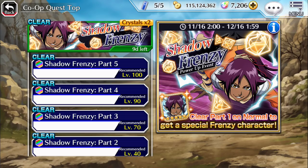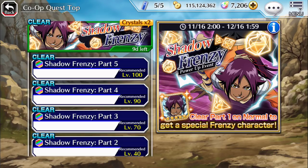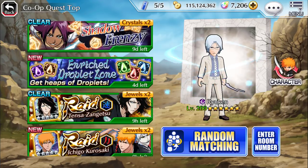Frenzy characters as characters themselves are relatively bad — they're literally meant to be soul traits. They're usable and they're pretty cool, but I highly advise that you use them only as soul traits. I never really liked seeing frenzy Toshiros, Byakuyas, or Wichis in my parties. Their stats just don't line up. They're free-to-play characters.